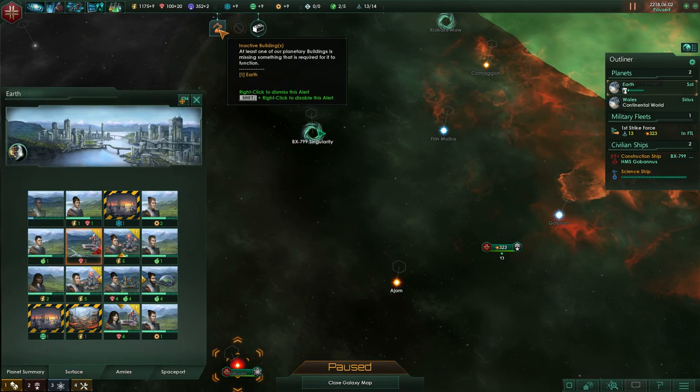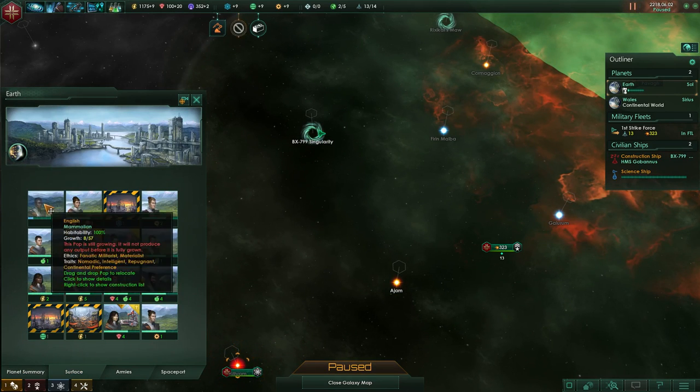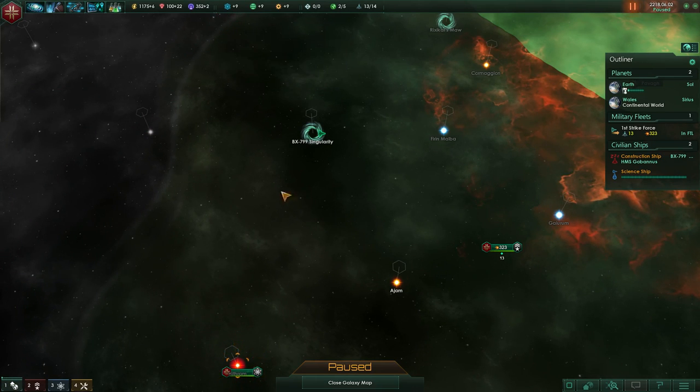Something required for it to function — a grown pop, well yeah have this guy. Forced to return to Sirius because it's within Earth's borders. Earth's finished construction.